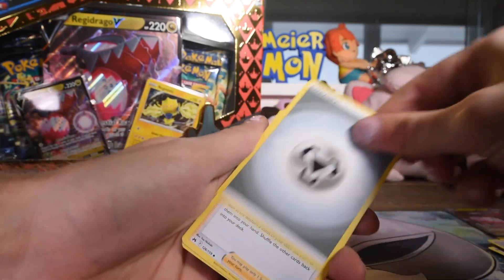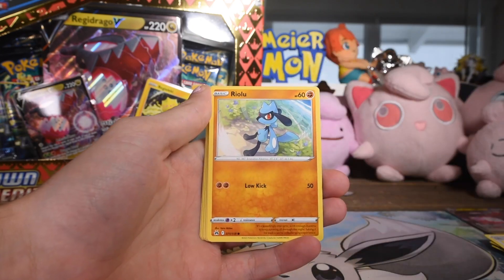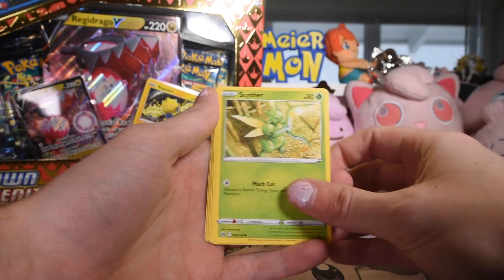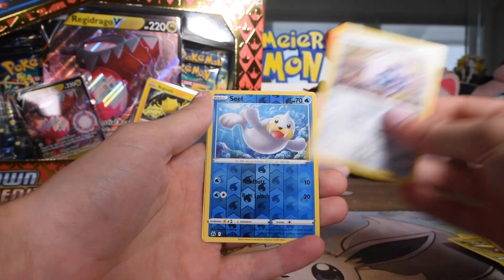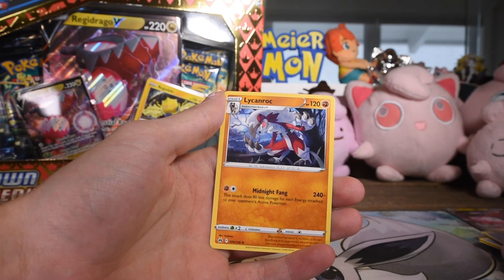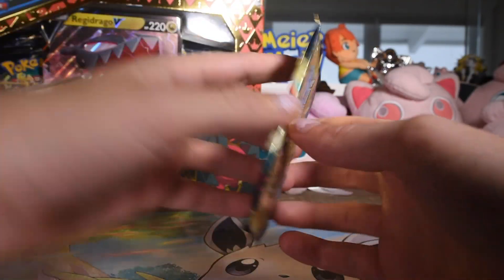Alright, we'll just kind of grind away some boosters. Diglett Duo, Ultra Ball, Salazzle, Riolu, Scyther, Energy Search, Corefish, Arran, Seel reverse. And Lycanroc as the rare. So nothing going in that one.